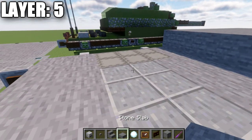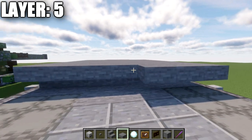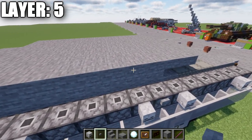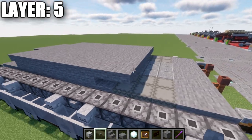Take stone top slabs and place down seven across, and then seven more — so two rows of seven stone top slabs. We now have six rows of seven stone blocks and two rows of seven stone top slabs.